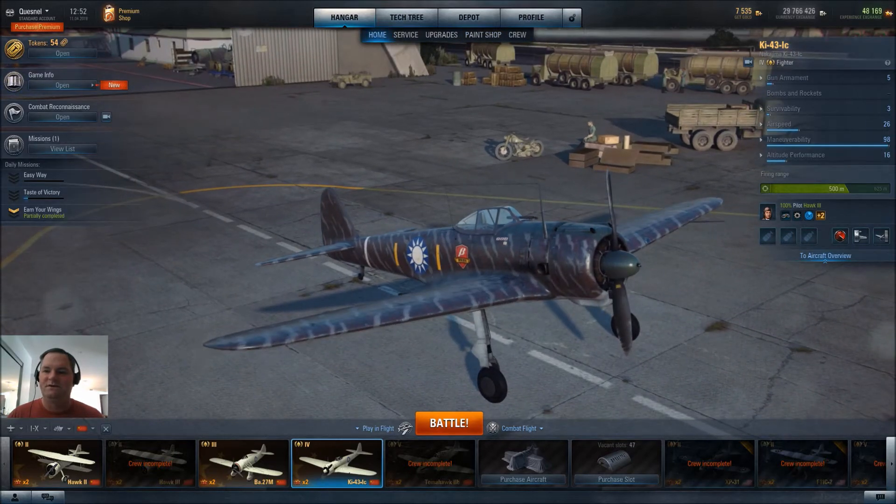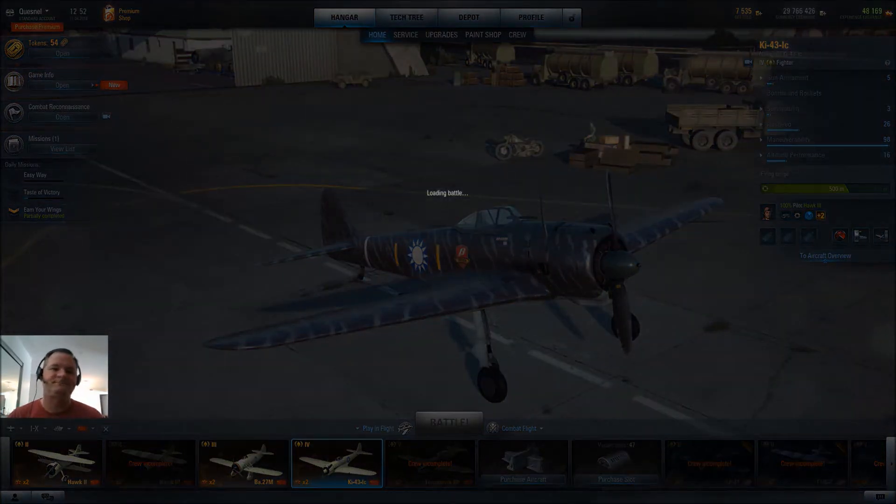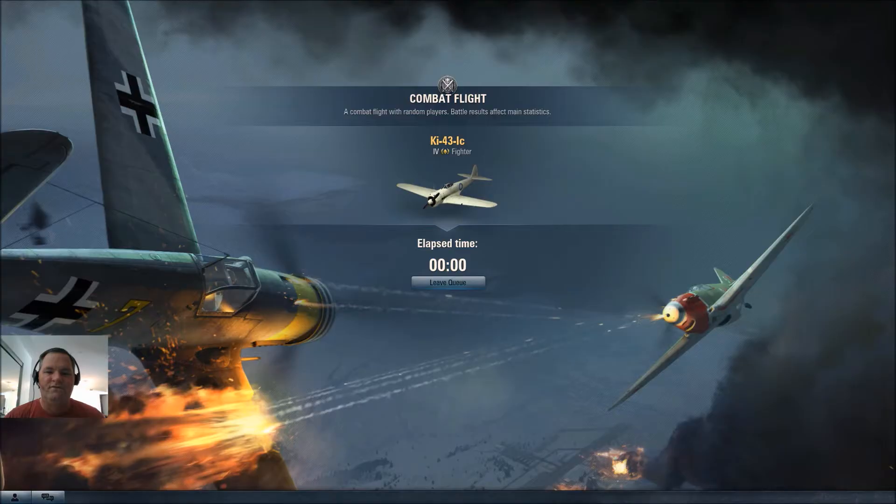So there we go — the plane, the parts, the pilot, the paint. Let's go participate. This used to be a really fun plane in the pre-2.0 days, very maneuverable. The same 12.7 millimeter or 50 caliber machine guns on this are also on the tier 3 Breda BA-27, but they've been adjusted slightly for tier 4.